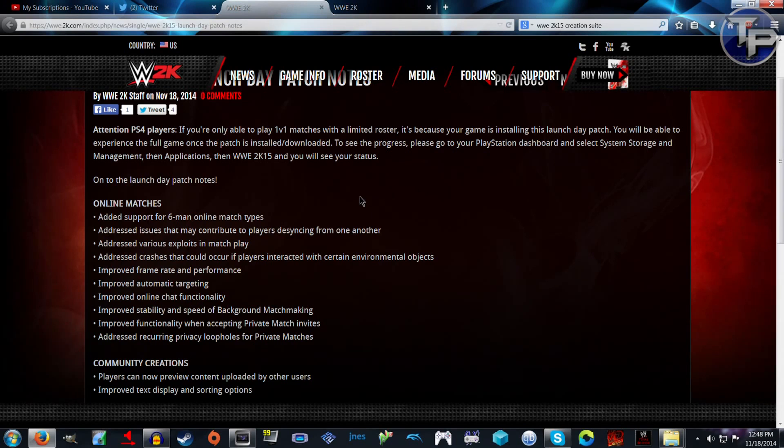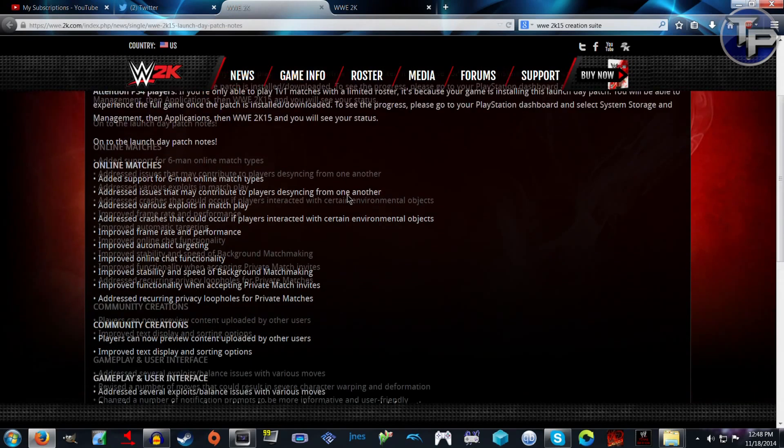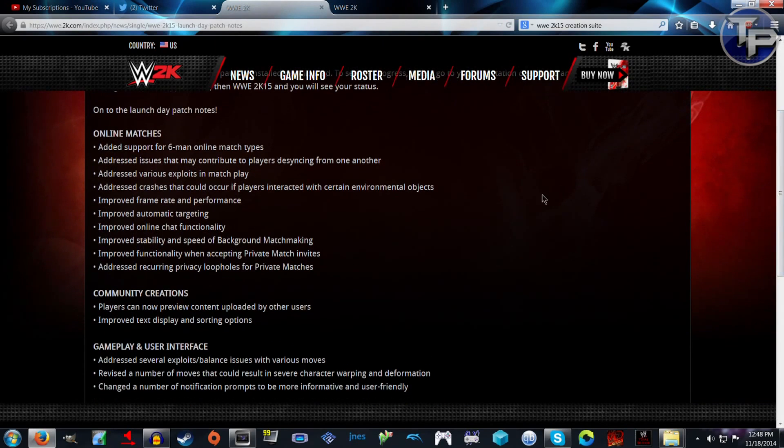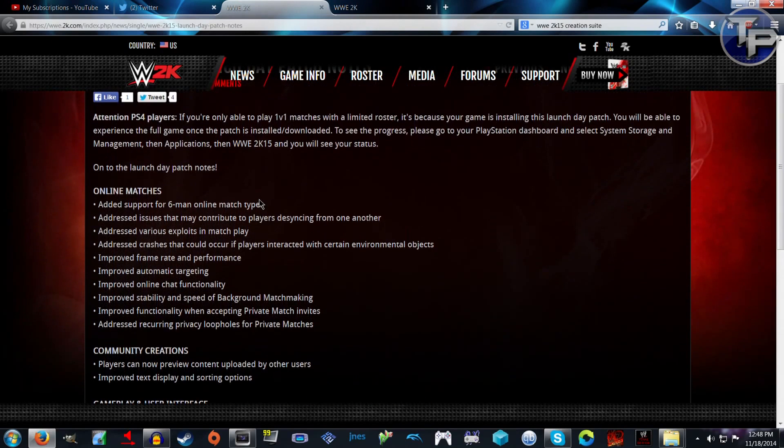You'll be able to experience the full game once the patch is installed and downloaded. To see progress, go to your dashboard and system storage management and you'll see your status. Here's what's been patched day one: added support for online matches, addressed issues that contribute to players disconnecting from one another, addressed various exploits in match play, addressed crashes that occur when players interact with certain environmental objects, improved frame rate and performance, improved automatic targeting, improved online chat functionality, improved stability and speed of background matchmaking.